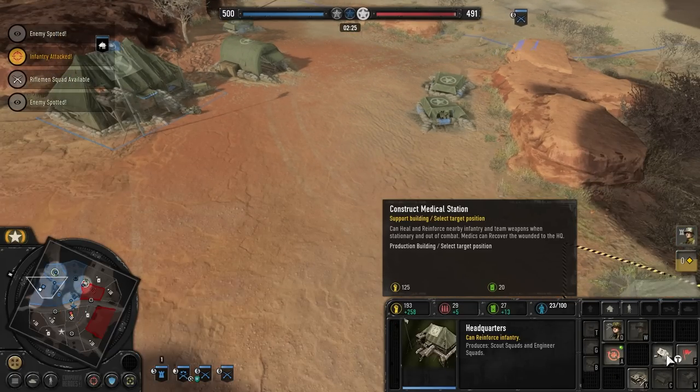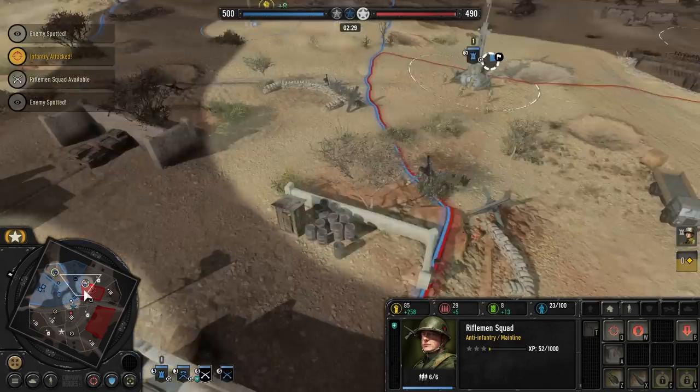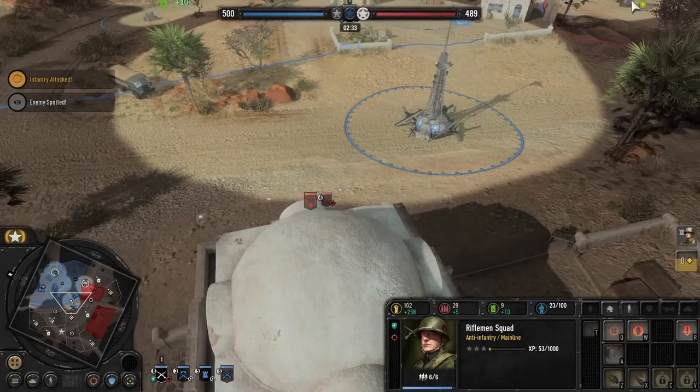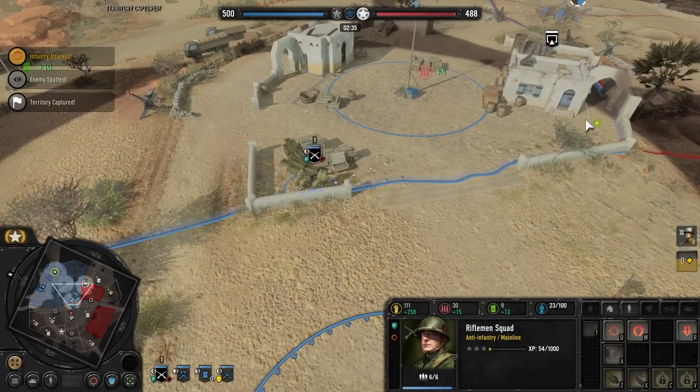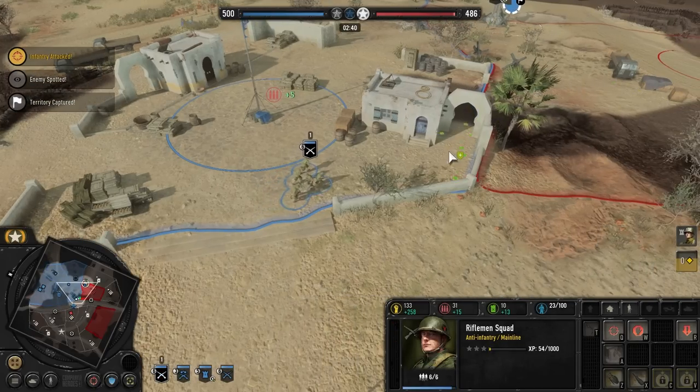Weapon support center — let's get the medic tent first, in case we start taking some heavy damage. We want to be able to heal the boys up. Yeah, he's in the building, as expected. That's very meta on this map. I've played quite a few games on this map and it's pretty much what happens every single time.